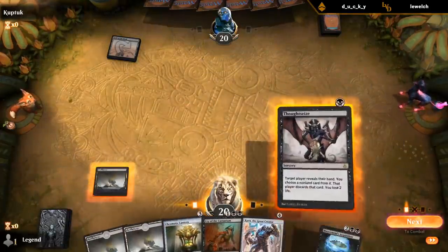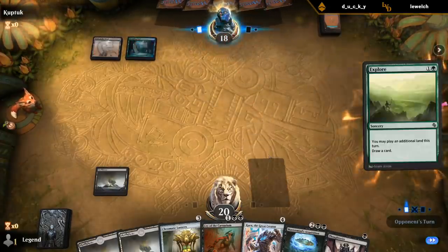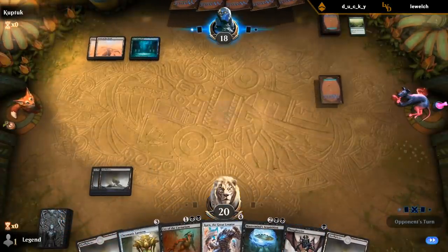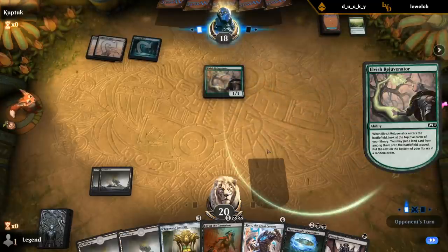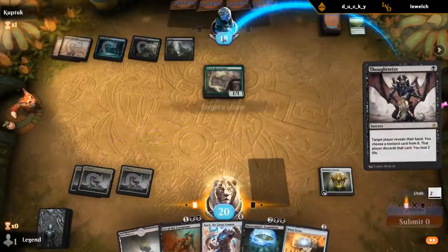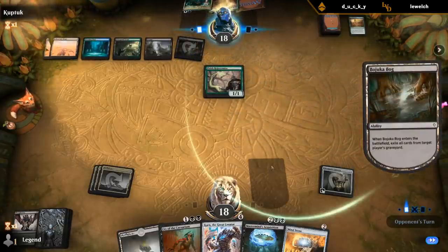It's a field deck. I could wait until turn four to go Lantern into Thoughtseize. Like, what two-mana card am I super interested in taking? Explore doesn't matter too much. I want to take their payoff cards — their five-mana ramp card basically. Oh, they have two of them. That's unfortunate. That kills all tokens.